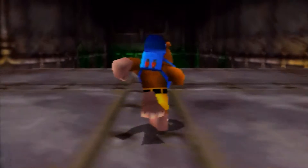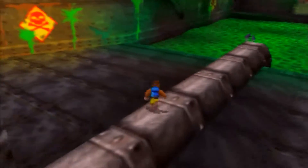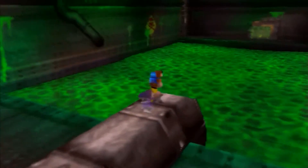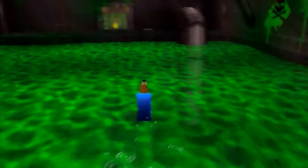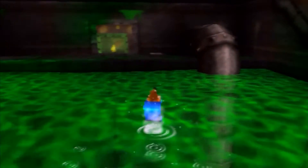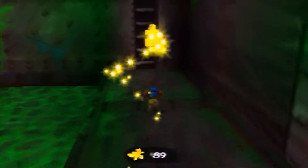Hello everyone and welcome back to Banjo-Tooie on the Nintendo 64. I am One Well Sheep yet again, and today ladies and gentlemen we're going to collect the last of the Jiggies and start making our way to the end game. To start things off, we're returning to Grunty's Industries because there's a switch we can now access using Banjo's sack pack ability to get hold of this fantastic Jiggy.